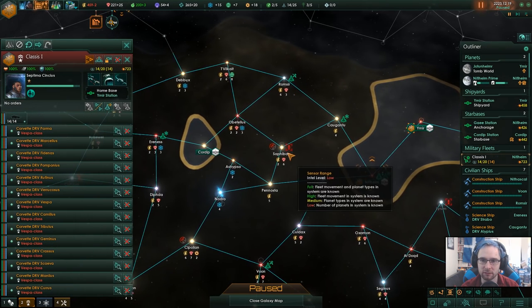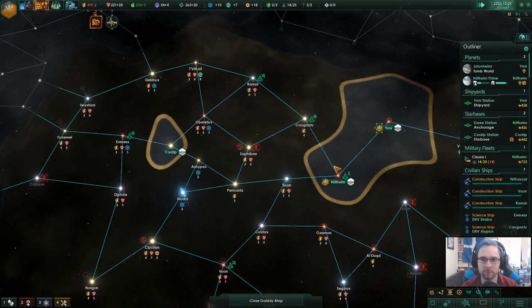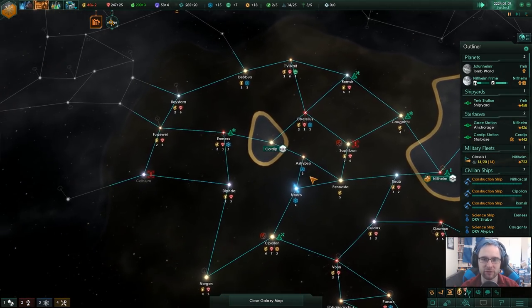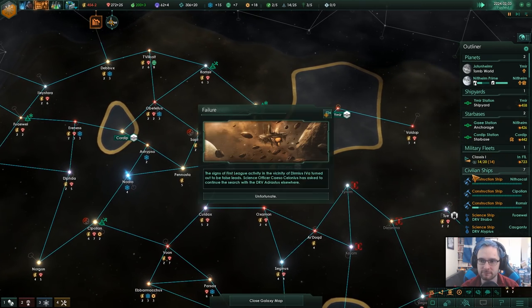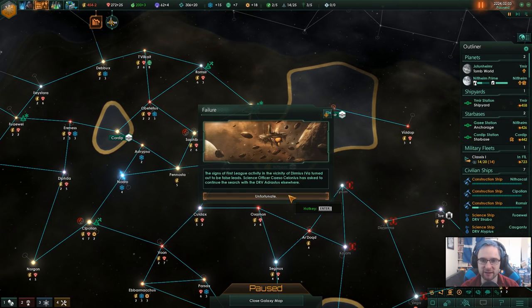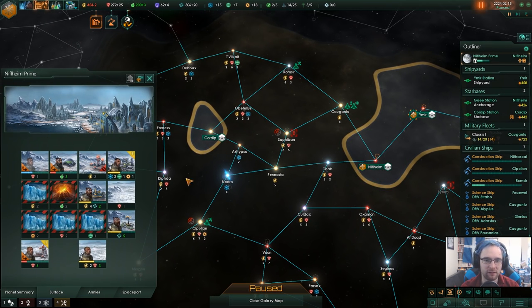Fleet, take this route — we're going to go kill off those pirates. Failure. At least nothing bad happened from it. We've got an active building and energy inactive over here — that's fine.